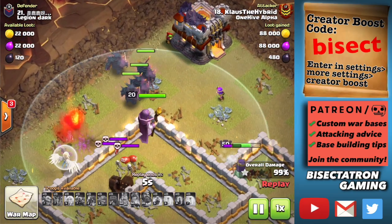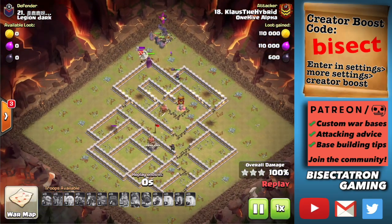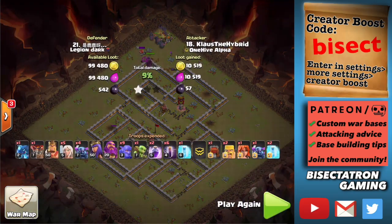These PEKKAs are really difficult to kill with the healers on them — all four still alive. This is a very powerful attack. Look to use it even against bases you might not have thought of as typical candidates. That'll do it guys, thanks for watching. Be sure to enter the creator code BISECT as you see on the right side of the screen — and maybe re-enter it even if you thought you did already, because it does reset every once in a while. Thanks to Supercell. I will see you guys in the next video. Bisectatron out.